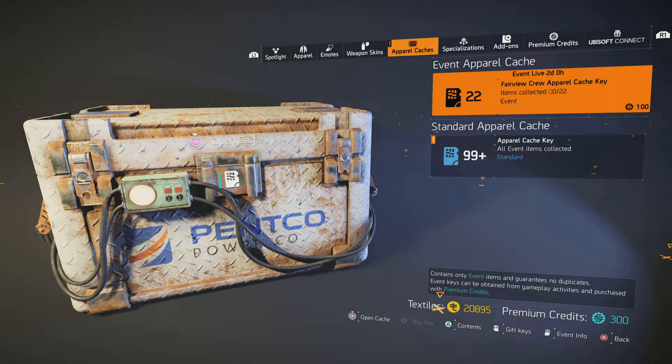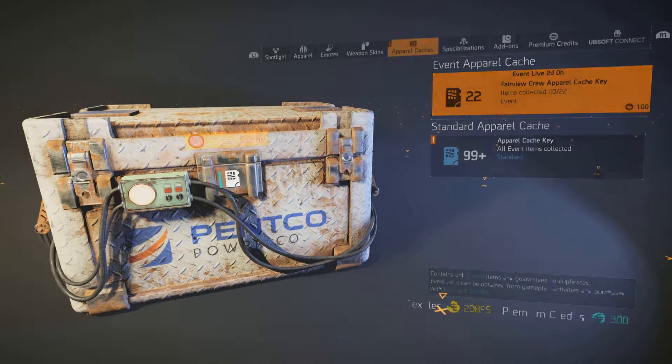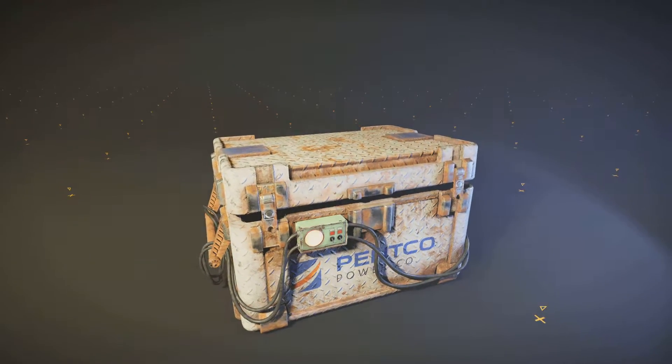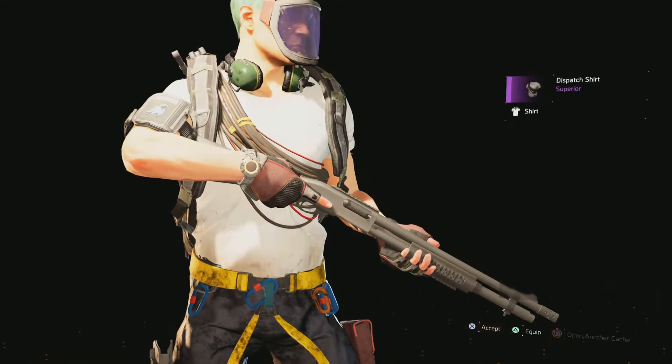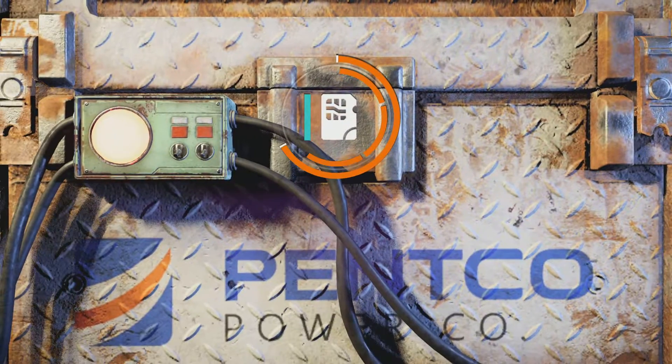Let's go - Fairview Crew Apparel Cache Key. You reach the maximum amount of keys, alright, so let me go open up a cache. I've only taken a peek at these, I don't exactly know what they look like. Alright, so dispatch shirt - pretty simple, let's go.